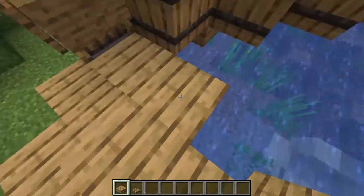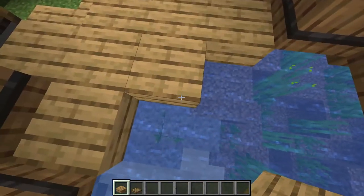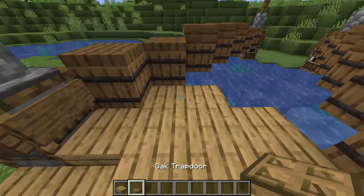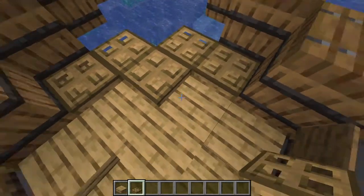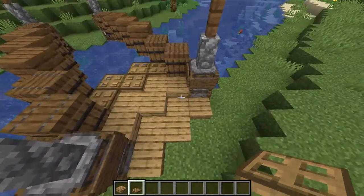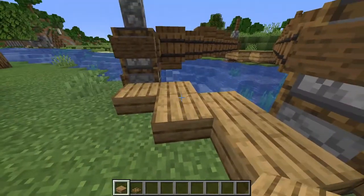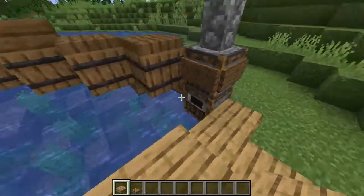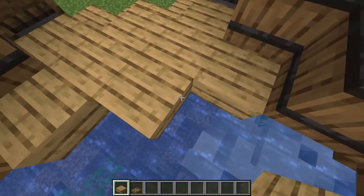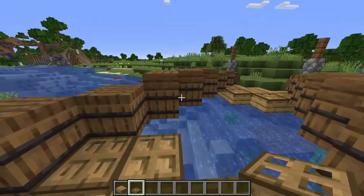On top of these smokers, extend that out once more — one here and one here — making it doubly thick. On these ones place some oak trapdoors so you have this pattern, creating the archway and gradient going up. Then go to the other side of your bridge and do the exact same thing: the same pattern coming up one, on the top half of the smokers, then extending out by one more and adding the trapdoors.